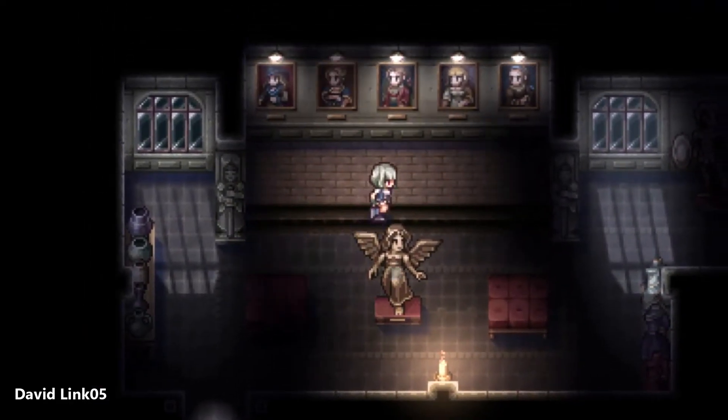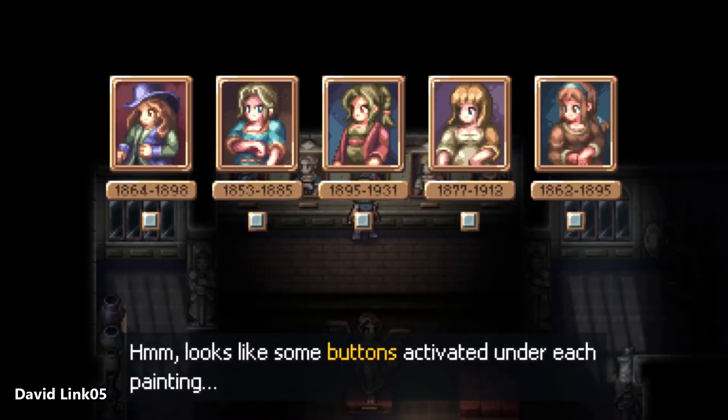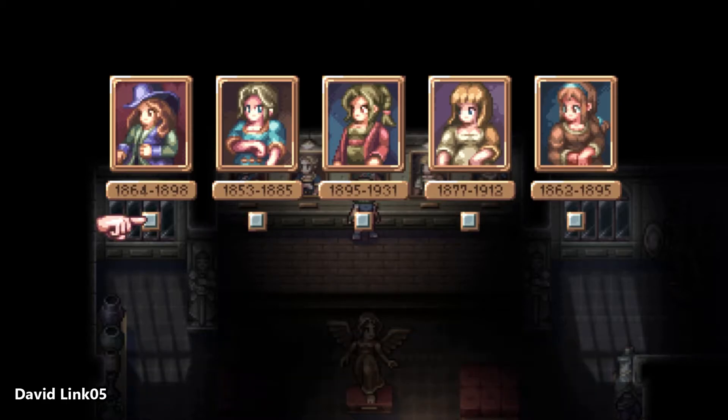So what you need to do is take a calculator. For example, the first portrait is 1864 and we're going to type minus 1898. The first portrait on the left for me will give a total of 34. Do this for all the other four pictures. Make sure to write down the number.